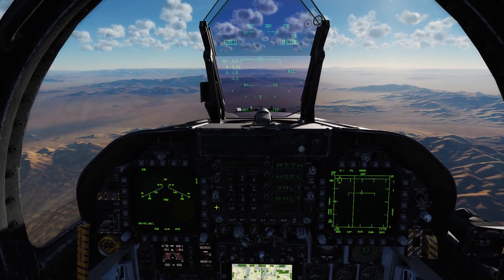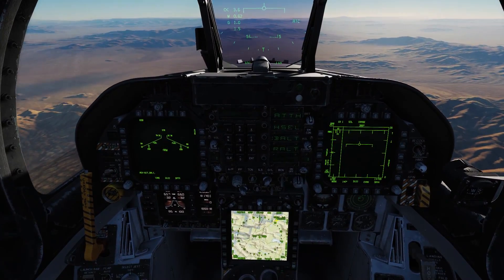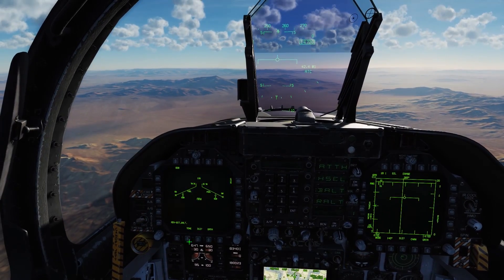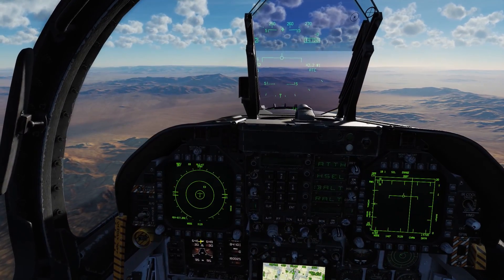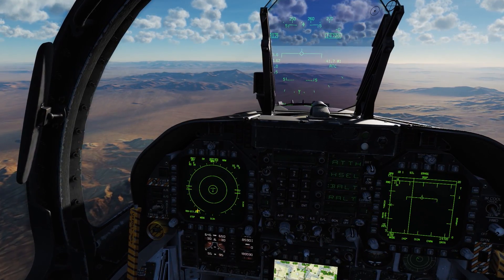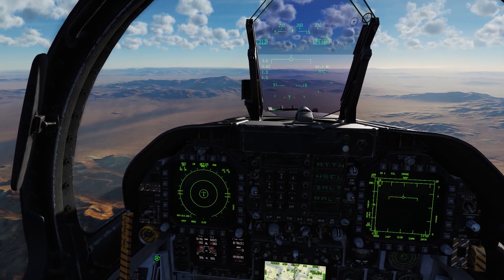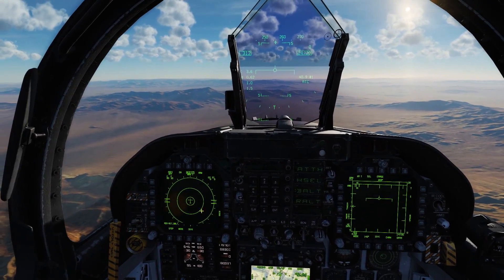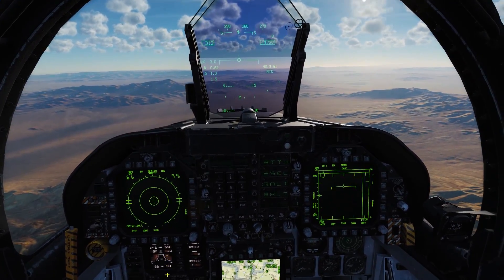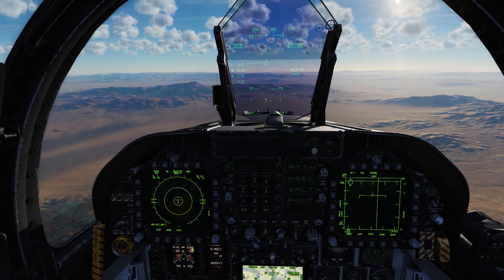Now that we're in the cockpit, we'll go ahead and get started. First thing we'll do is make sure that our navigation systems are up and running, and we'll make sure that our countermeasures are ready to go. We also want to make sure our master arm is set to on before we fly into combat. You can take a more in-depth look at my countermeasures video, as well as what you need to do to make sure you're ready to go before you fly into combat.